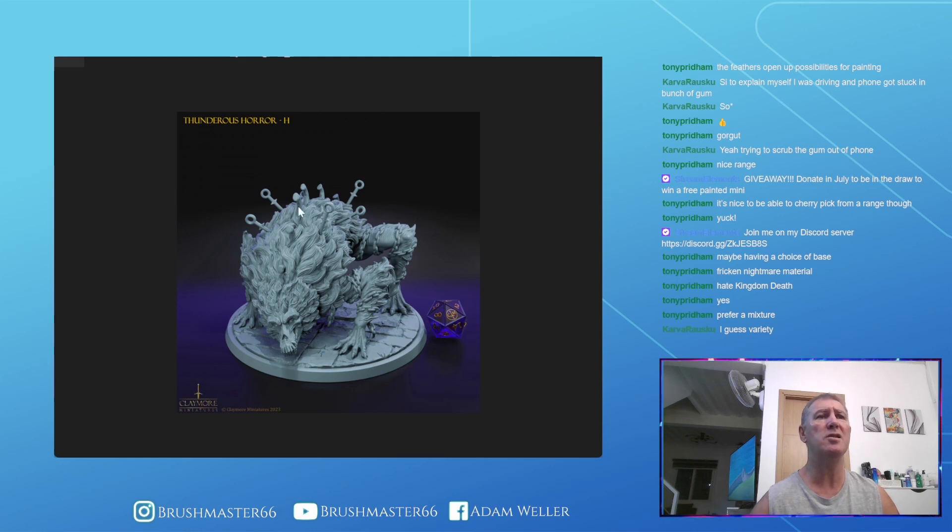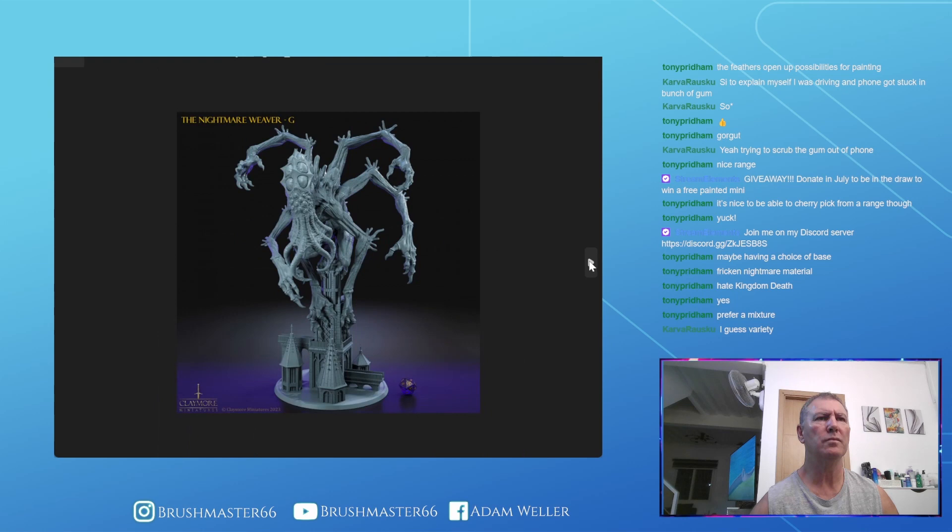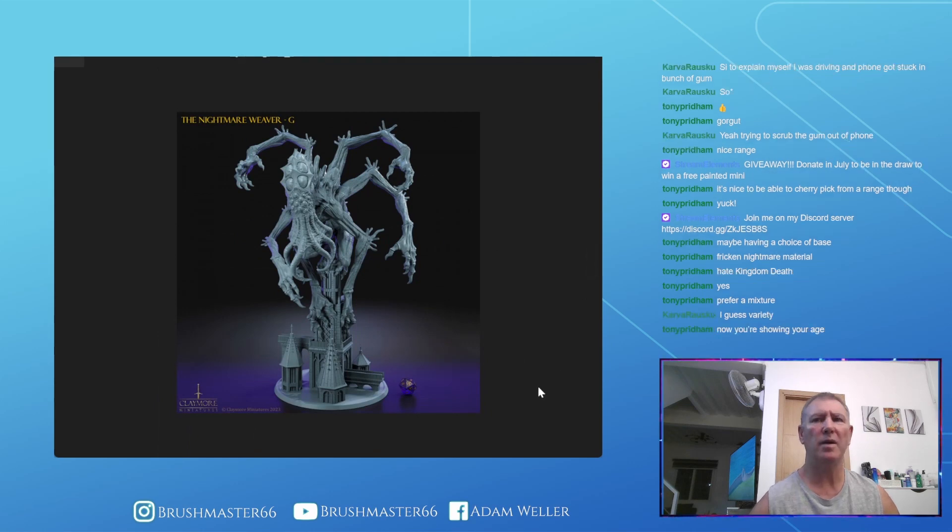This next one from Claymore is not bad — it reminds me a bit of the American Werewolf in London. It's pretty cool, it's got some chains around it which is quite nice. Then this last one from Claymore is a nice idea — it's quite freaky. It's showing scale by being on the rooftops of a church or cathedral, which is cool.